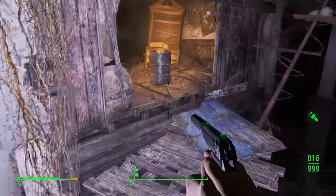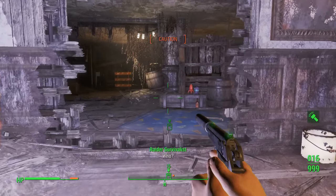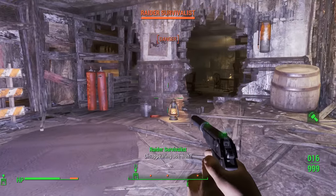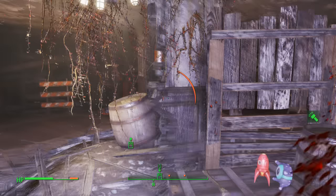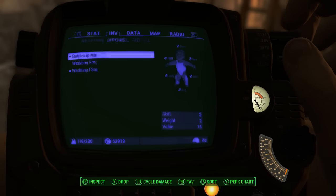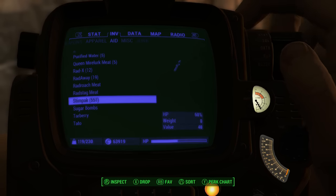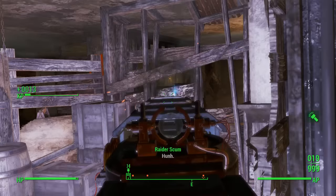Coming around here, this is where the dog is going to be as well as the guy in the power armor. The dog should come first — yep, there's the dog. Go ahead and take it out. I'll get my gauss rifle out and pop a Radaway. There are some rads in here, so you'll want to bring at least a couple Radaways with you, otherwise you're going to end up getting killed.